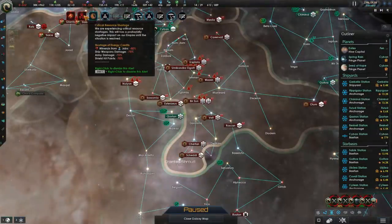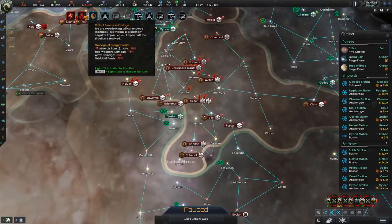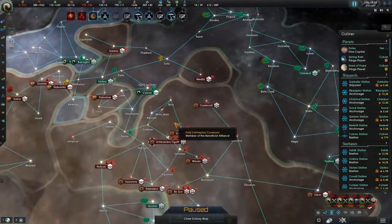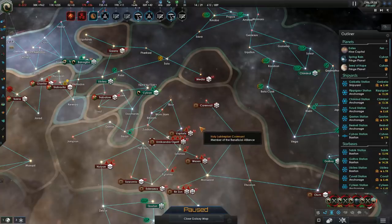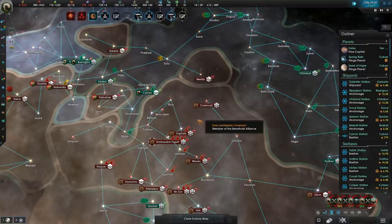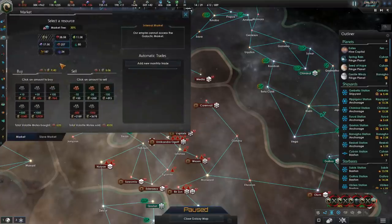One thing you have to keep in mind when managing an economy with an energy credit deficit is that your ships will actually suffer very significantly if you let it run dry. So don't ever let your energy credits hit zero when you're engaged in fleet combat, because your ship's combat efficiency is going to go down more than 50% — and that is enough to make the difference between life and death.